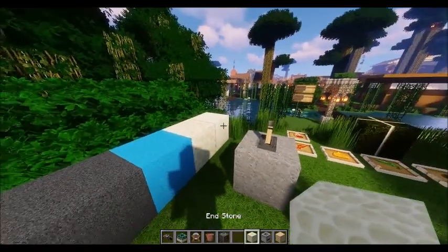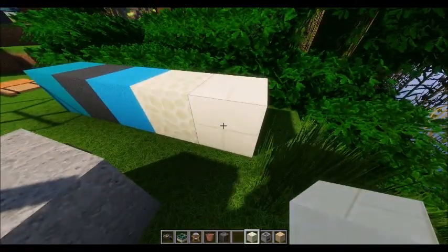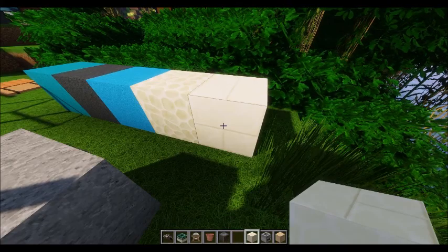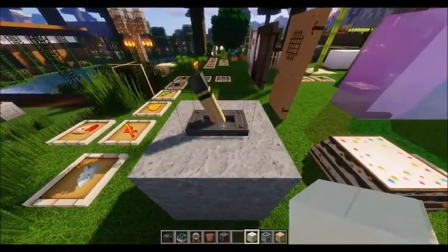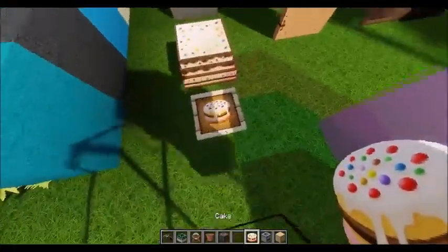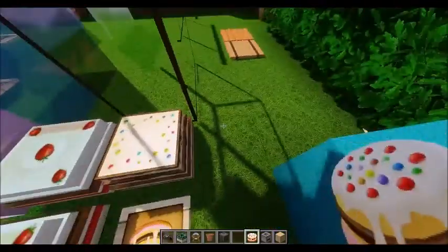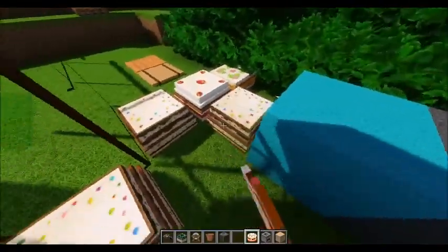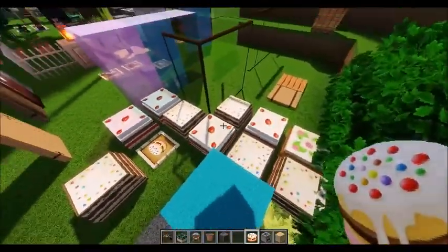Then we have the end stone and the end brick — very nice, very clean, very white but still a little cream to it. And then we have the lever here. We have a cake in an item frame, and there are several different kinds of cakes in this texture — I think it's just four to be honest with you. If you were running the texture pack and had a bakery, you could set all the different cakes out.